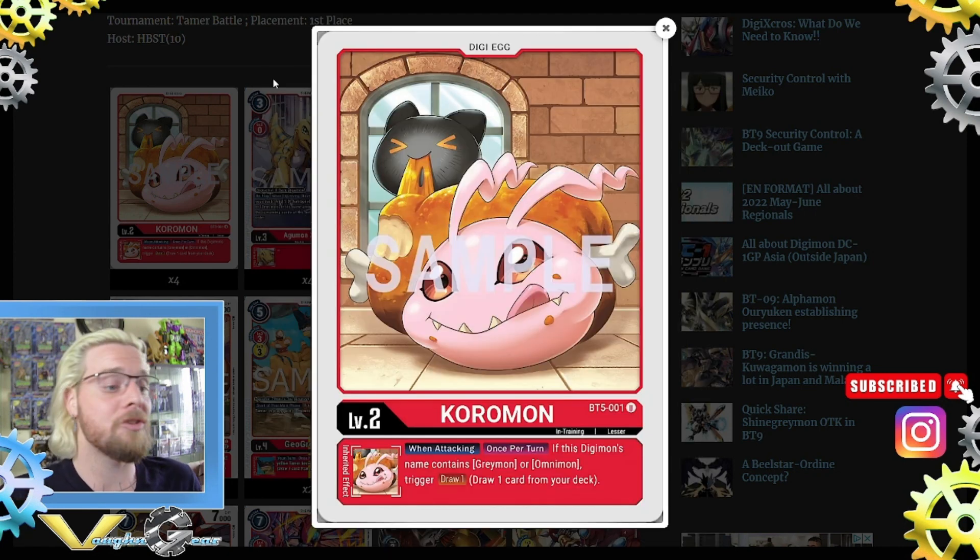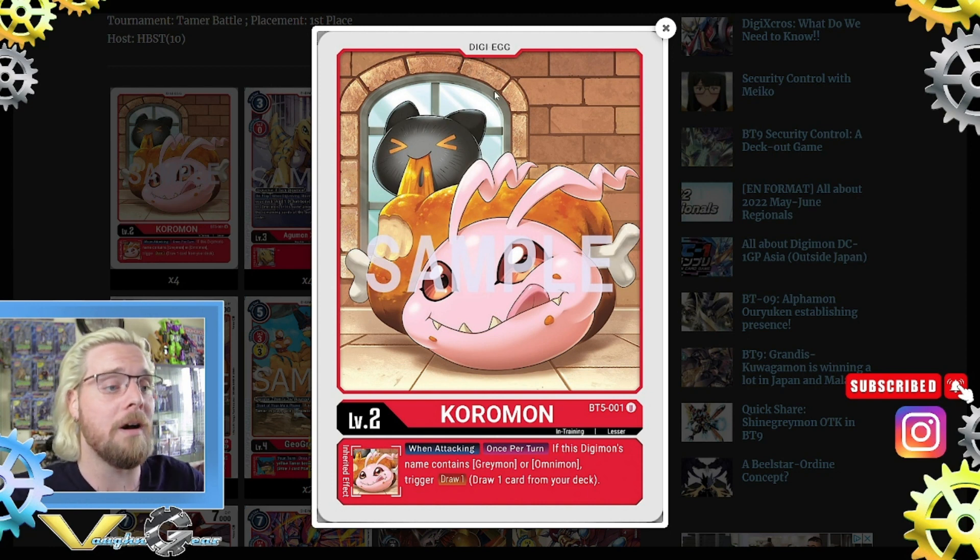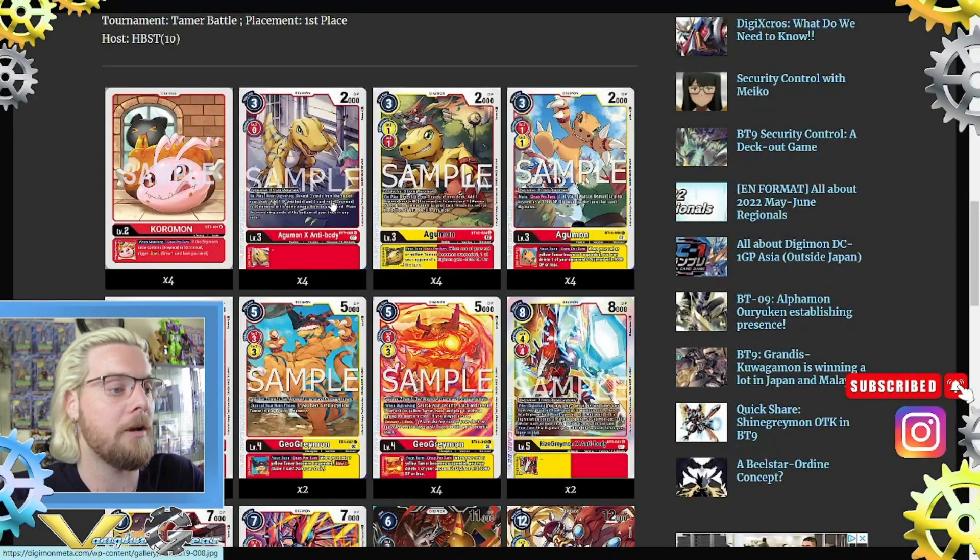So let's get started on the deck. We have four core mons. This is BT5 — when attacking, once per turn, if this Digimon's name contains Greymon or Omnimon, trigger draw one. Great draw power.